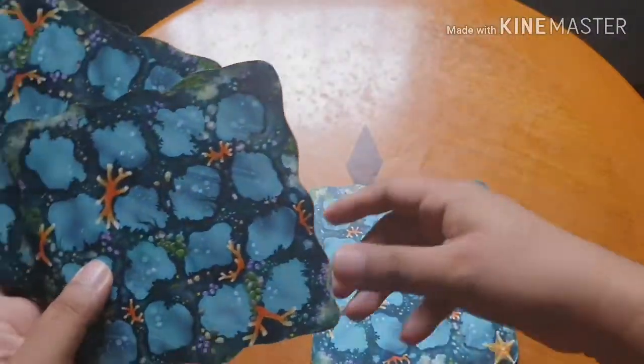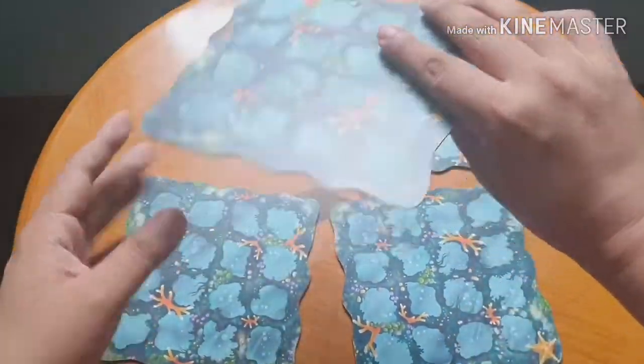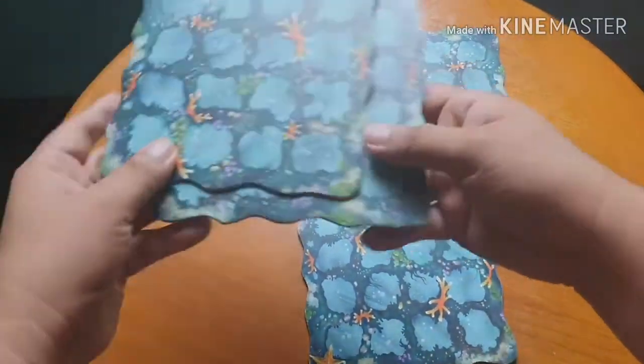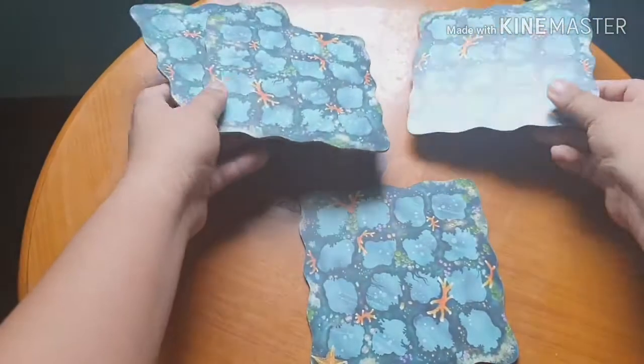To start off, the setup is like this: each player gets a player map. This is distributed to four players. The first player is the one who gets the player map with the starfish, so this one will be the first player.